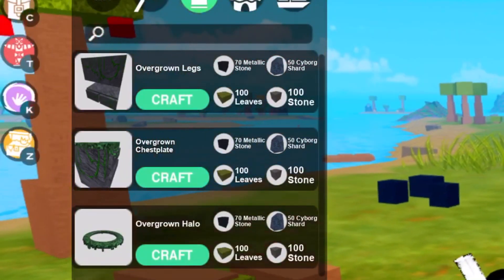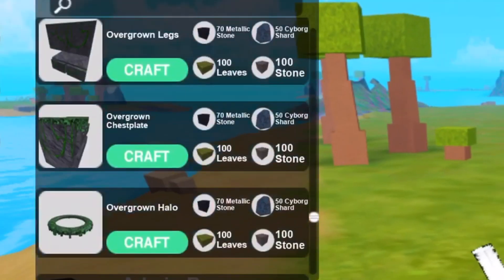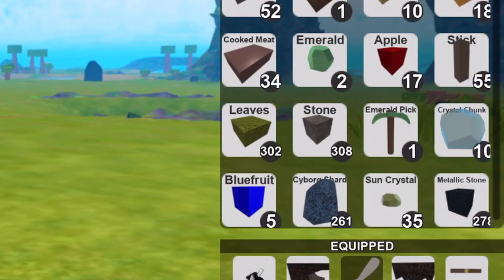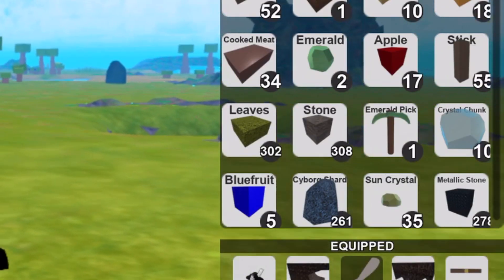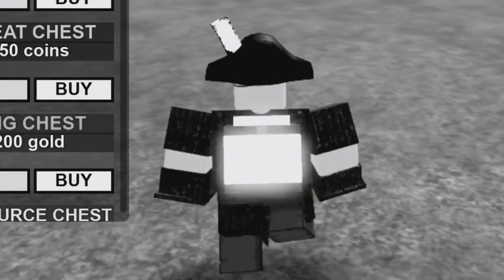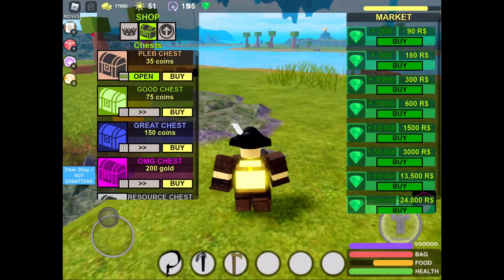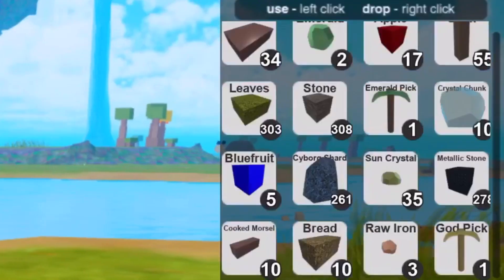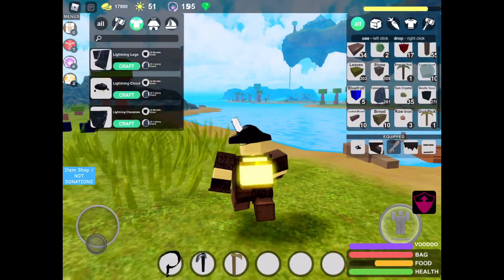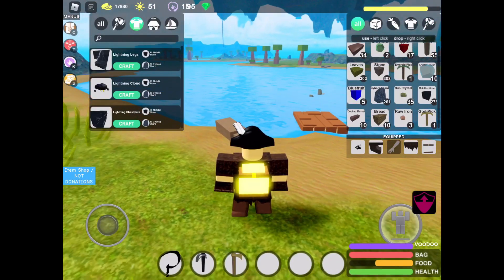Look at the overgrown armor - there's just like green vines, the halo looks really cool. The thing about the overgrown is look how expensive it is: 100 leaves, 100 stone. I had to grind 300 leaves and 300 stone to get that - well, I actually just dropped a bunch of pleb chests. But I already grinded all the materials so I could just craft this. I think I am ready to craft it, so let's craft the armor.